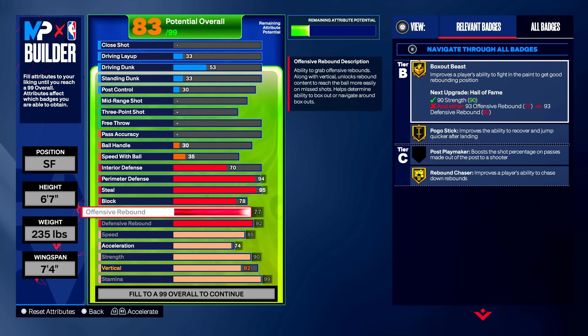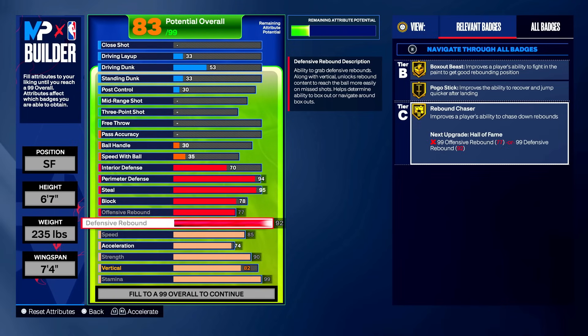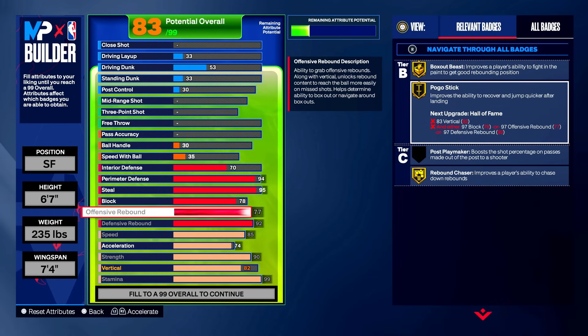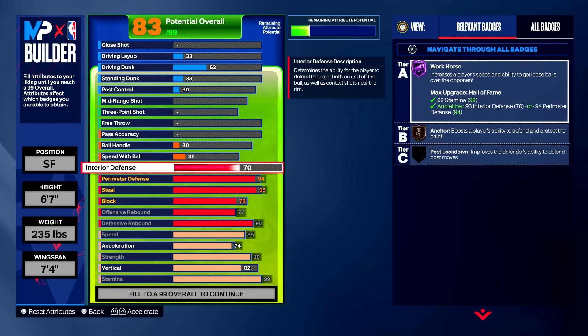With 77 offensive rebound and 92 defensive rebound, you get all rebounding badges on gold. I really like rebound on a lockdown — you can tone these down for other stats if you want, but we get gold box out beast and gold rebound chaser. On offense when your point guard misses, you can crash for the board pretty easily. In park when people are shooting mid-range, you're close to the basket and can get the rebound easily. Rebound is definitely key on a park lock.